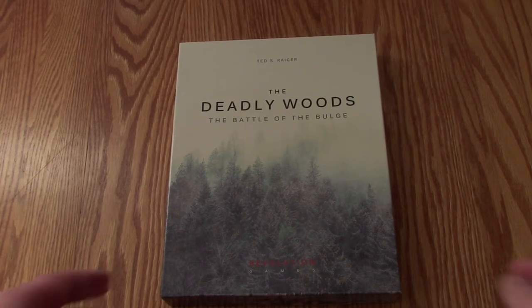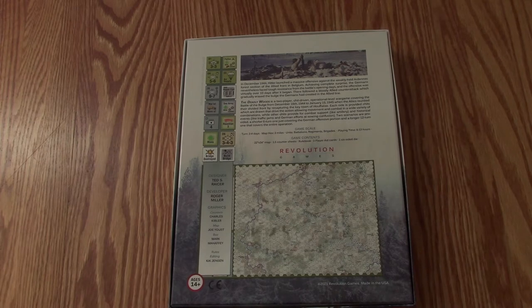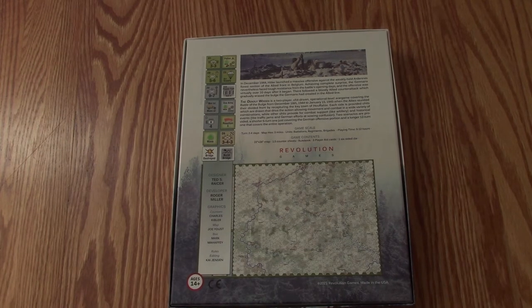So let's take a quick look at the back of the box. On the back here we can see our info blurb, some counter samples, a nice sample of the map. We have further credits. This was developed by Roger Miller, and graphics by Charles Kibler, Joe Eust, and Mark Maffey. Rules editing by Kai Jensen.